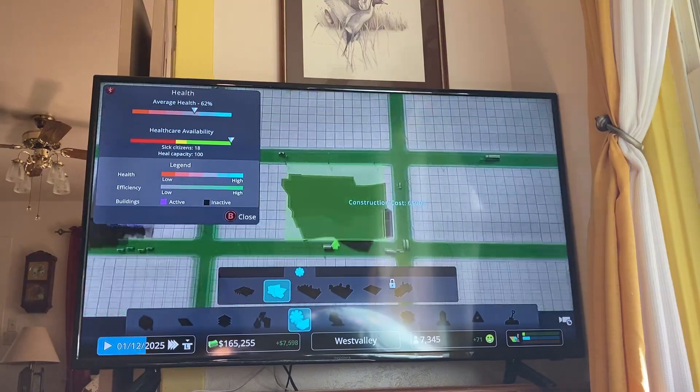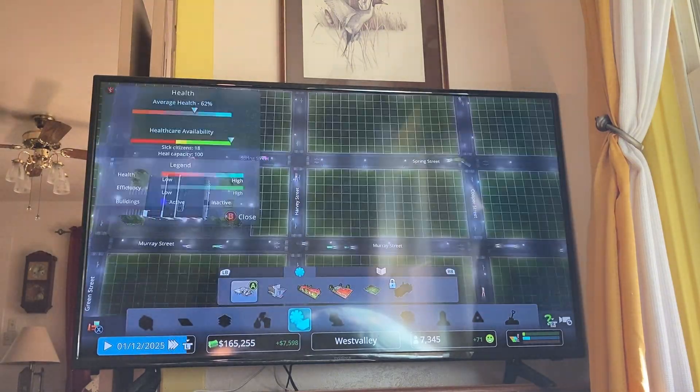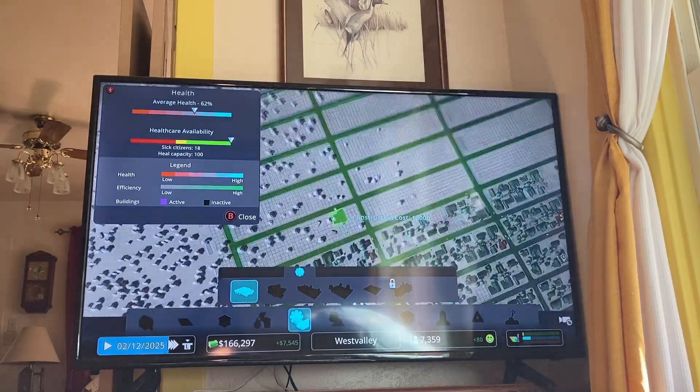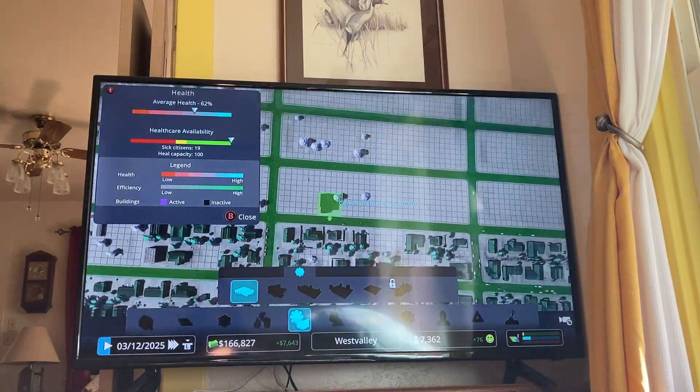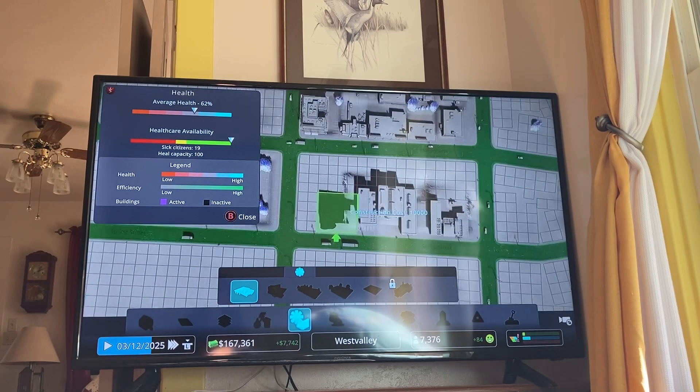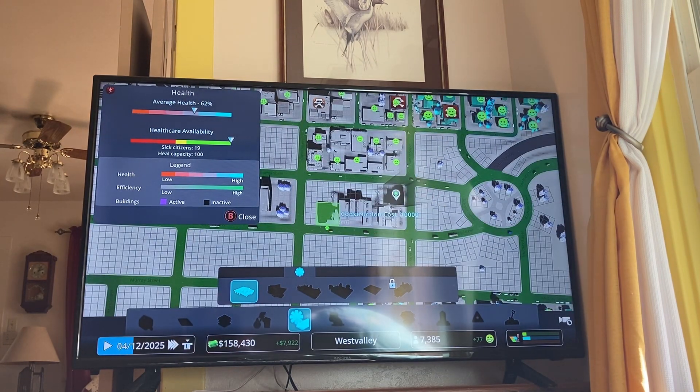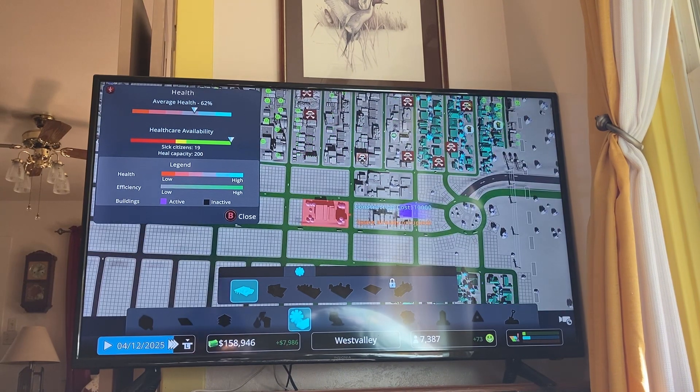We're also going to need a hospital sometime. We can put in some services. I think they should be closer — should we just put them in the same spot? We can just do that. Boom, boom. They fit in so good.